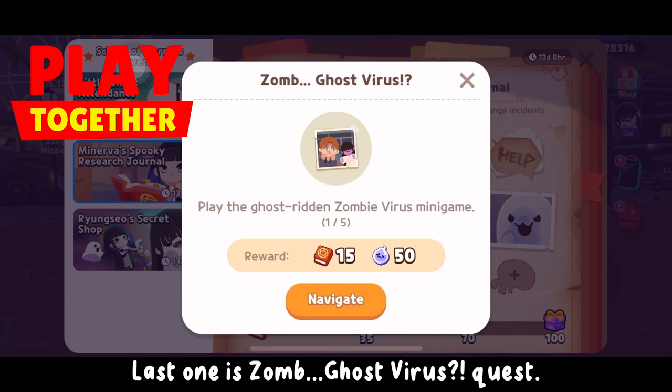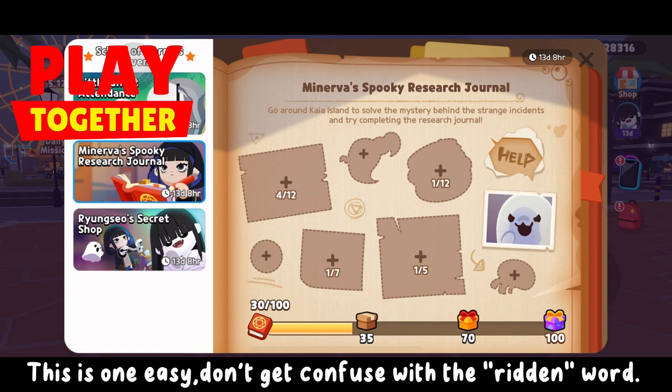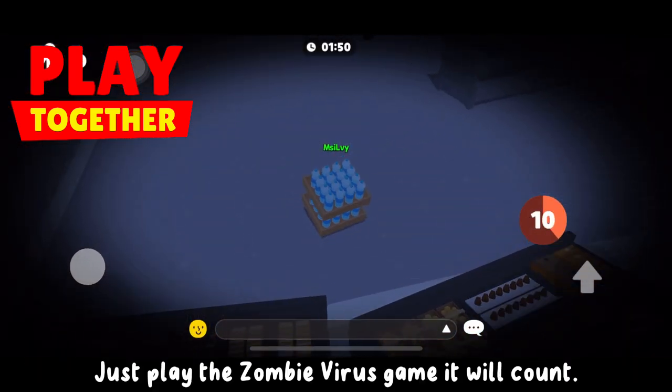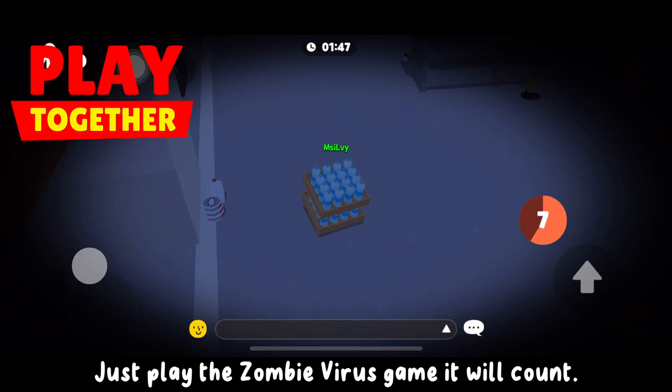Last one is the Zombie Ghost Virus quest. This one is easy — don't get confused by the written wording. Just play the zombie virus game and it will count.